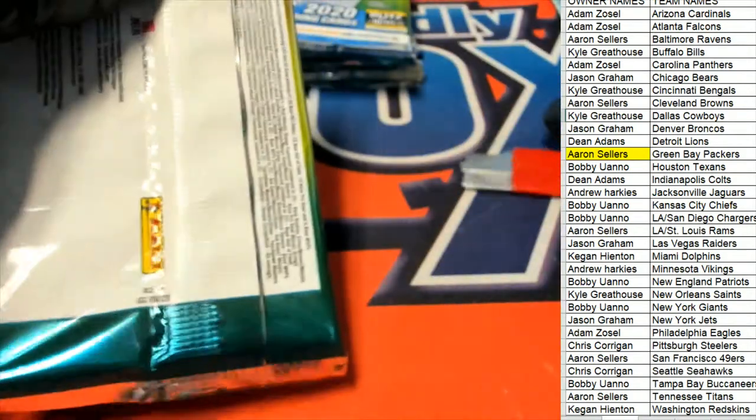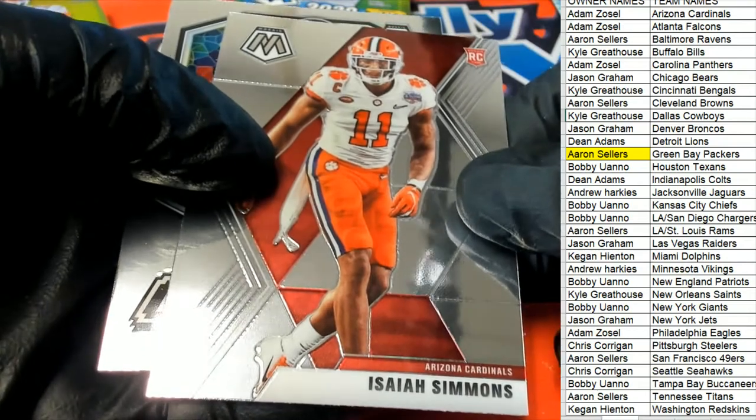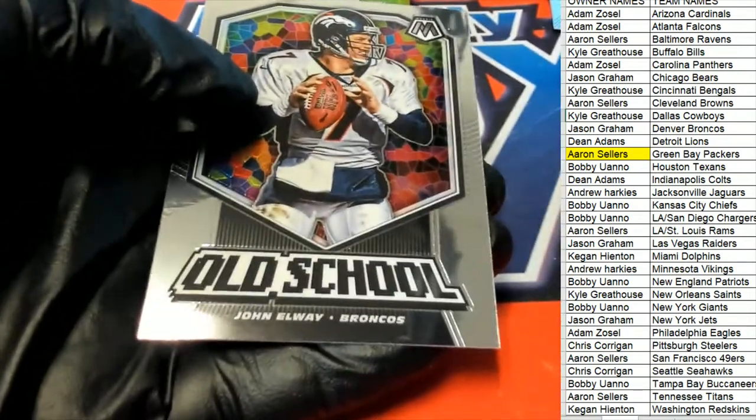A.J. Dillon rookie too. So right there, Green Bay was a team probably to own this thing. It would be great to pull another monster out. But here is the Arizona Cardinals' Isaiah Simmons rookie.